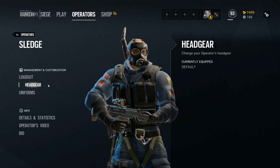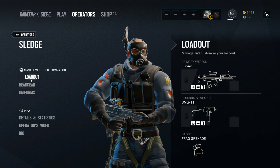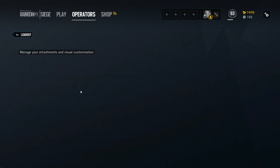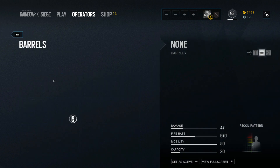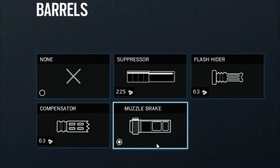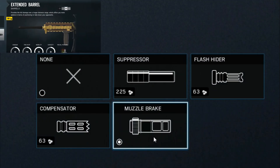So first we have Sledge — what kind of barrel do you want on these weapons? So typically when we look into the barrels, let's dive into the barrels themselves. We're going to look at every single barrel here. I don't believe this is all of them because we have extended barrel too.